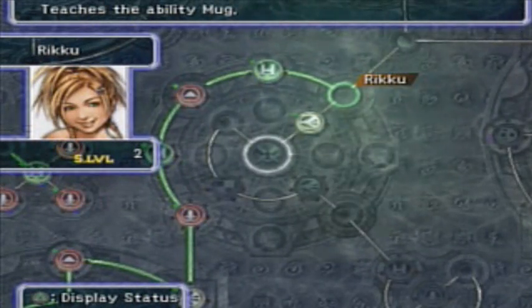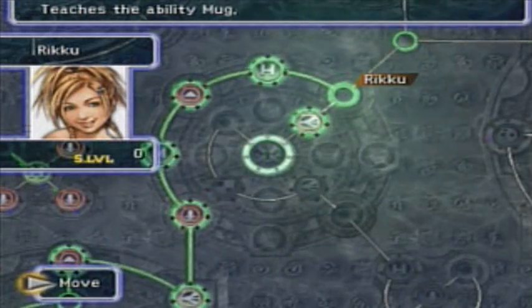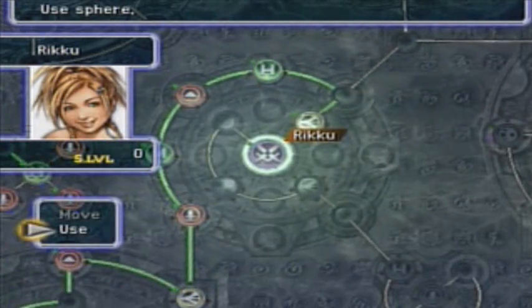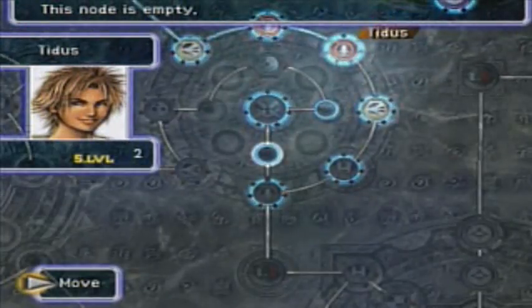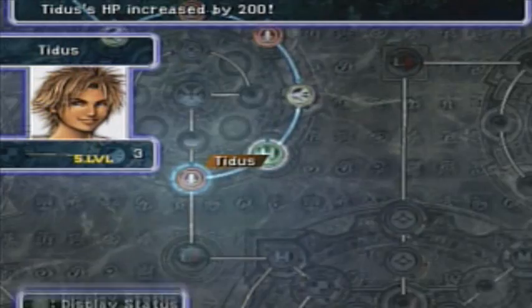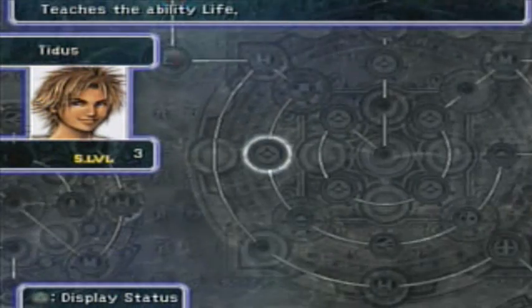It's Lulu's stuff, so we could take Riku over here and start teaching her some magic. We're gonna take her this way and get the Mug ability. She has an ability she learns later on called Bribe, and I'd really like to get that. Ability Mug — it's basically Steal and Attack at the same time. So her Steal command now will be replaced by Mug. I don't know why you would Steal and not Mug. If you had the chance to do damage along with the Steal, wouldn't you take that?